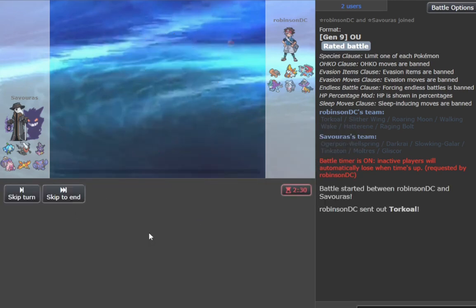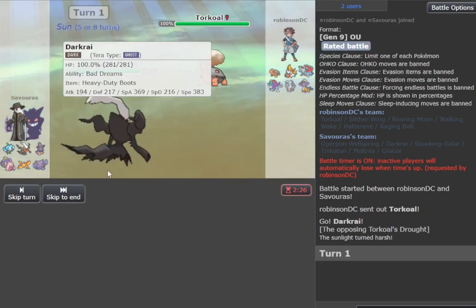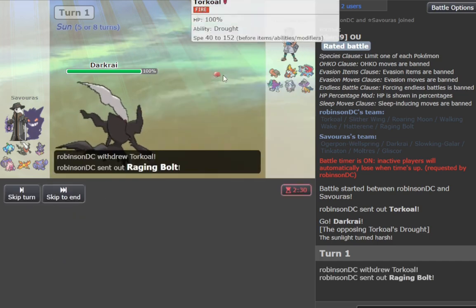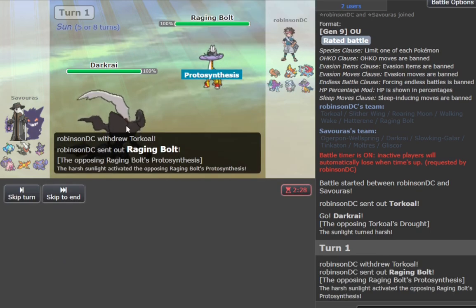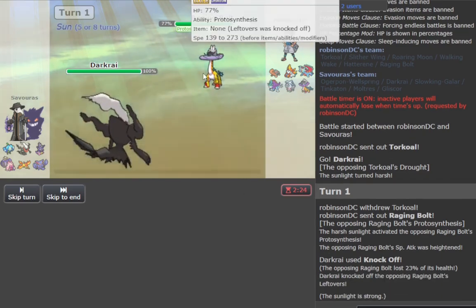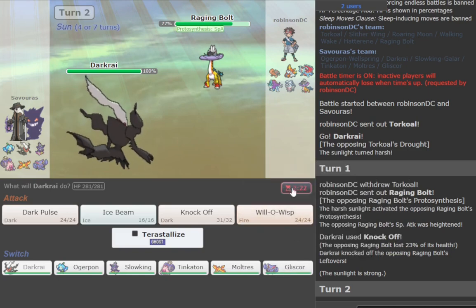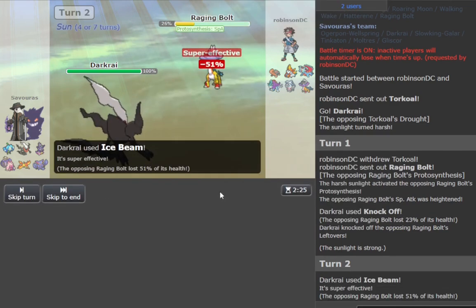I'm on Dark Knight, should be good versus everyone except Slitherwing. I'm actually gonna use Dark Soul's Knockoff, whatever that move is called. Okay, no more Lefties — not the worst. I'll get Ice Beam and do a little bit of damage.